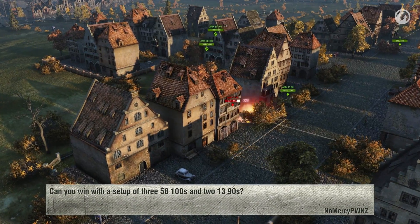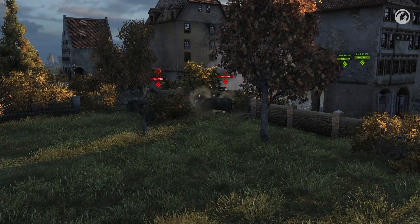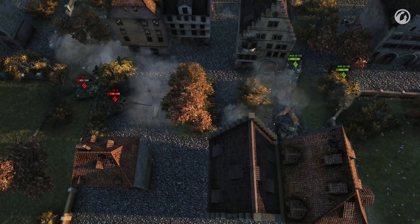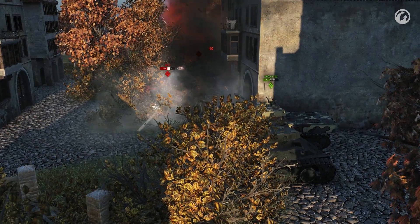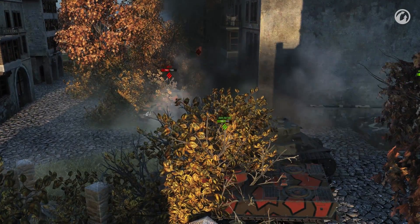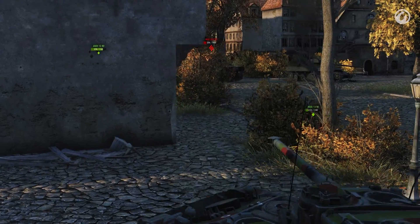Can you win with a setup of 350/100s and two 13 90s? In theory this is possible, though it will be hard on maps like Mines, Himmelsdorf, and Ensk — though this is almost a perfect setup for Ruinberg. However, on almost all maps except Cliff, Steps, and possibly Prokhorovka, it is really worth having an IS-3 in the team.